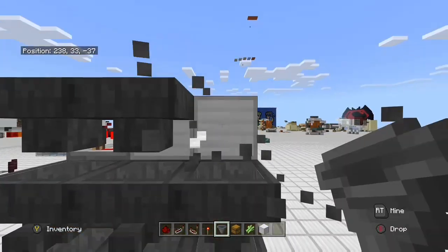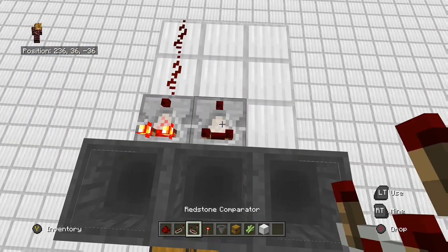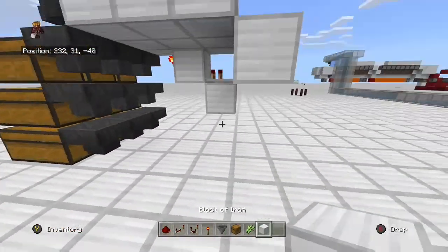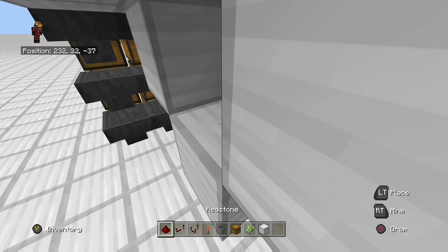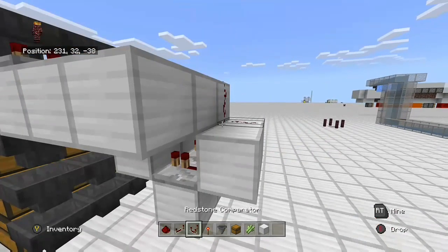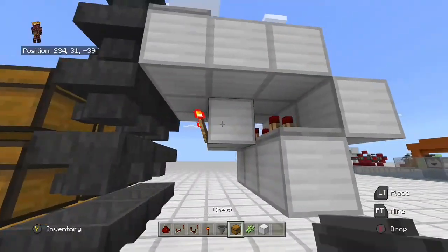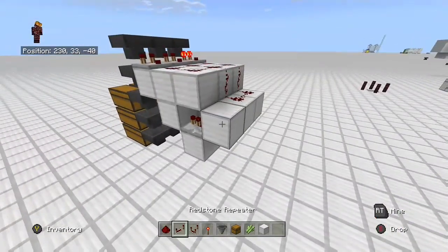The redstone won't interfere with one another. Let's place down some more comparators. This back redstone will never be affected because it won't have the signal strength it needs. Don't forget the torches — it'll make for an interesting day if you do. One more repeater, one more block, one more torch, and there we go — three modules.